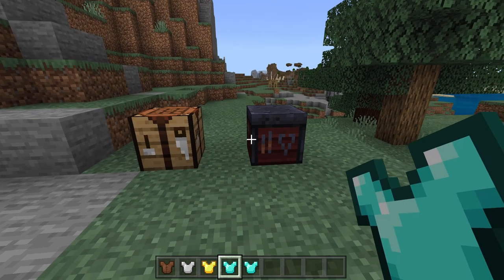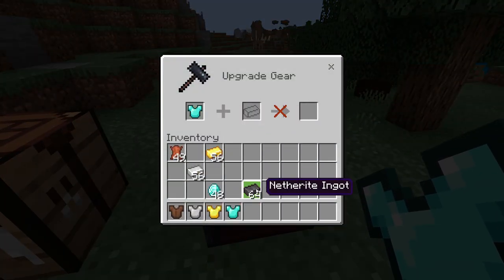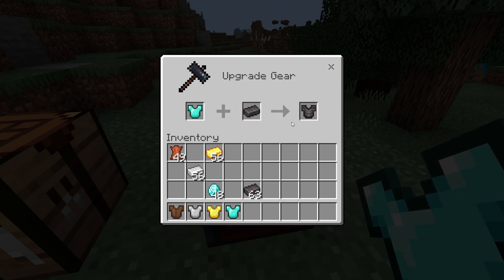If you want a netherite chest plate you have to use the smithing table. Just put in your diamond chest plate and a netherite ingot, and there you go — netherite chest plate.